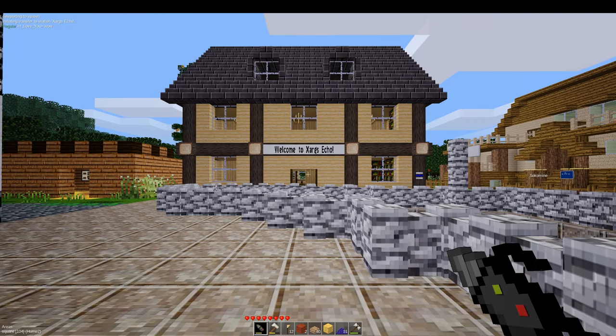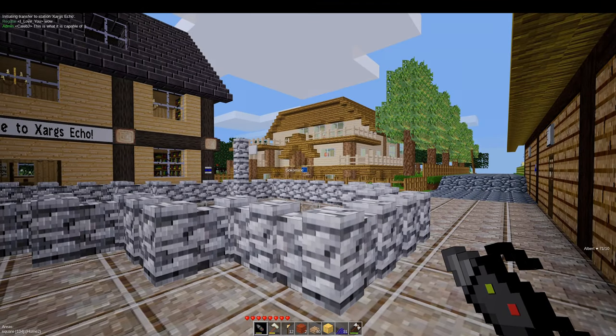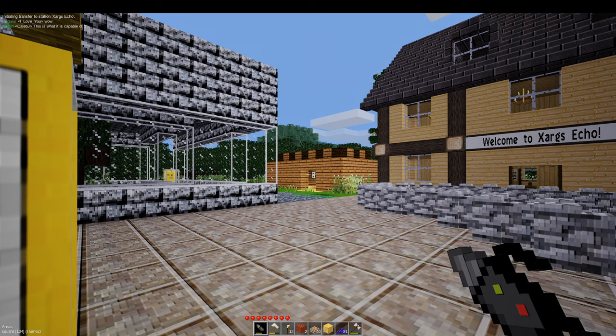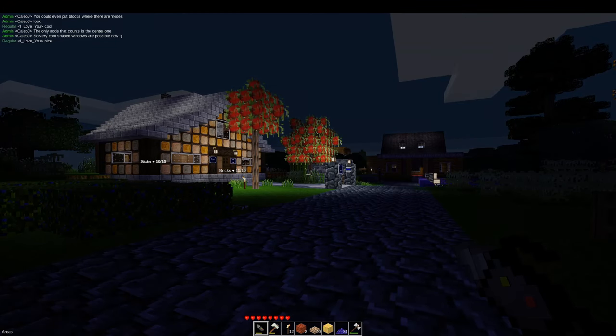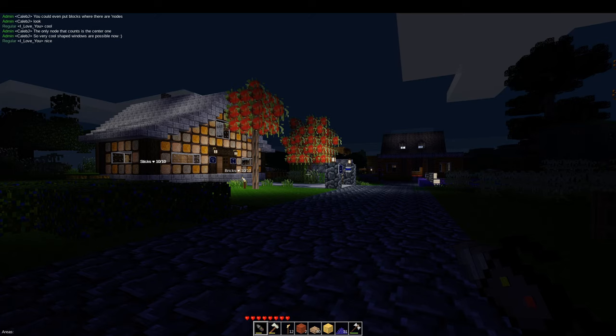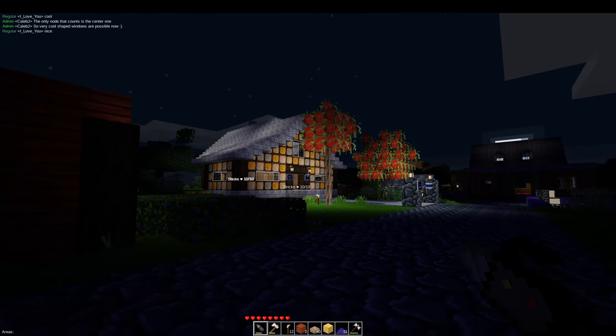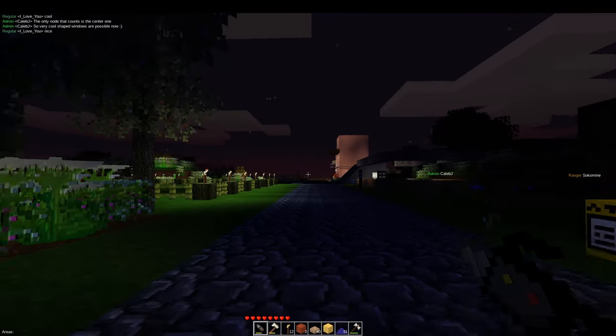Let's see Zargs Echo — not quite sure of the pronunciation, I'm going to say Zargs. This is the first place that new players will generally arrive at. Let's have a look at some of the buildings. There are many nice shops, gardens, houses, buildings, and even temples in this town.